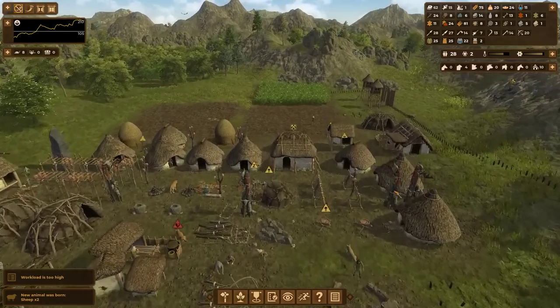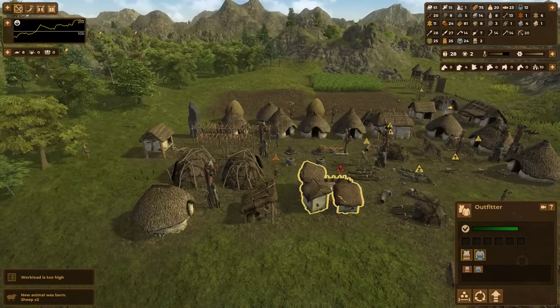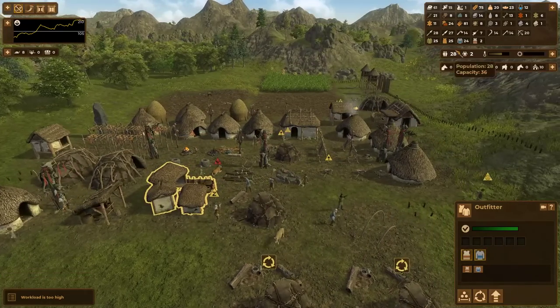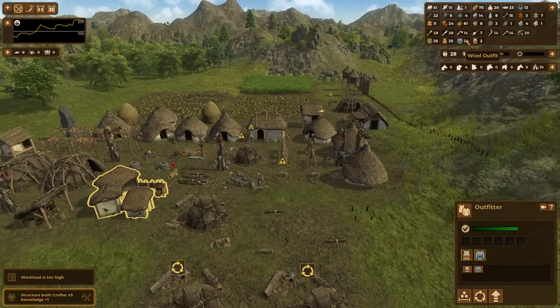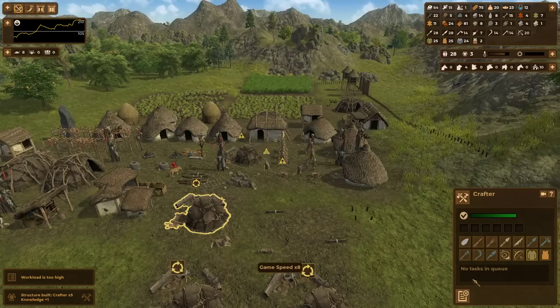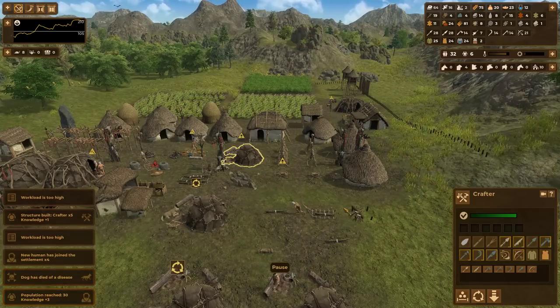Come on, dog — survive your infection. I believe in you. As you can see, some of the outfits are getting made and we almost have enough wool outfits for everyone. There's the last crafter. Now that we're moving away from having the crafter make outfits, I'm just going to have them stop.